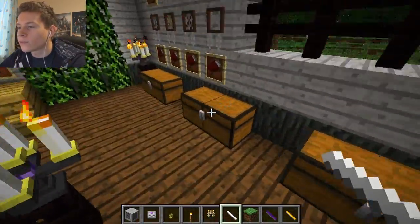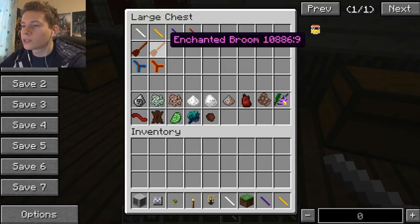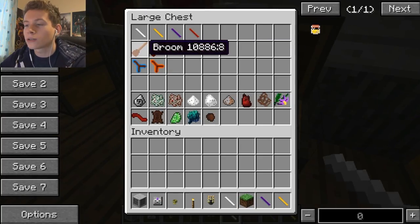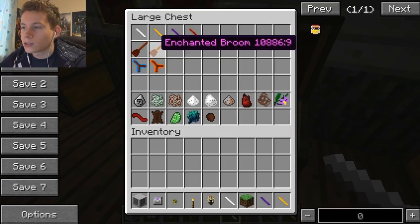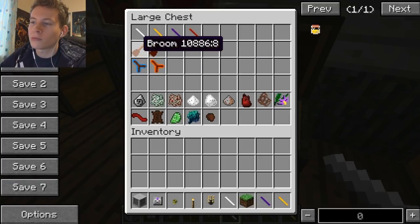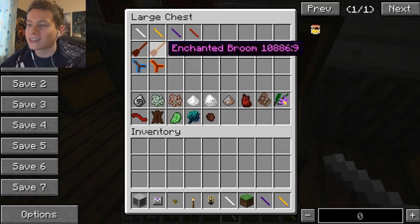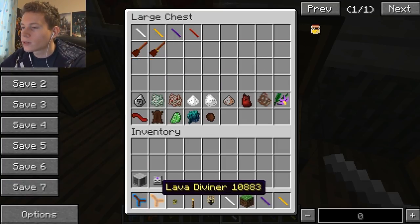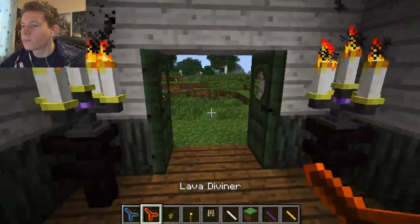Brooms and enchanted brooms will come later — you need to use the altar to enchant things. The enchanted broom obviously lets you fly; the regular broom has very little use unless it's enchanted.